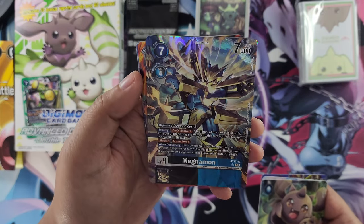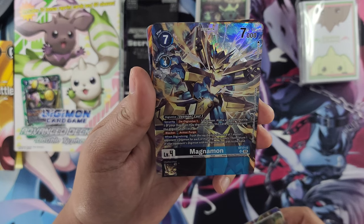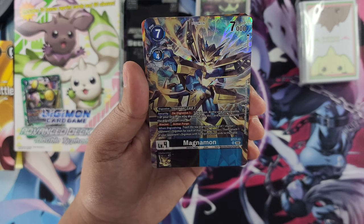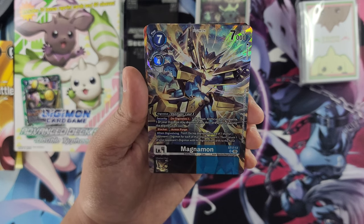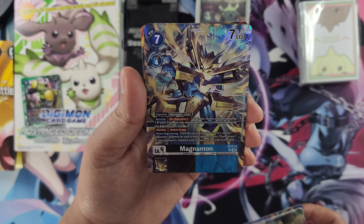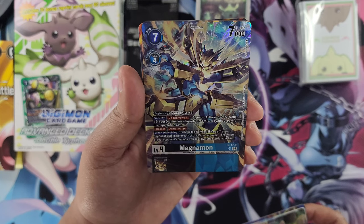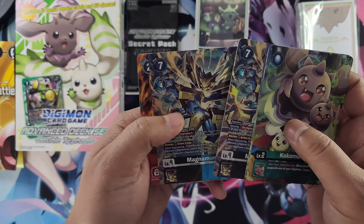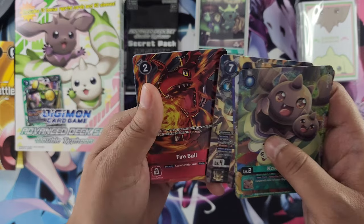Magnemon — very cool. This is ST17, so it's a new Magnemon in black and blue. Security effect: when a Digimon would Digivolve, one of your Digimon can Digivolve into this card without paying the Digivolution cost. It's a blocker and has Armor Purge. When Digivolving, trash the top Digivolution card of one of your opponent's Digimon for each of that Digimon's color, then return one of your opponent's Digimon with no Digivolution cards to the hand. Got black and blue effects on here — that's pretty neat. We only get two, so definitely pick up a second copy to max out your set.